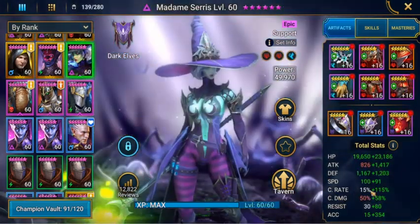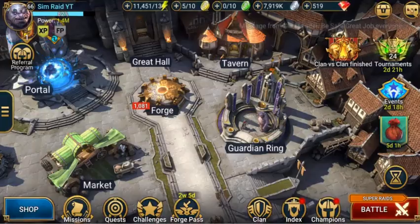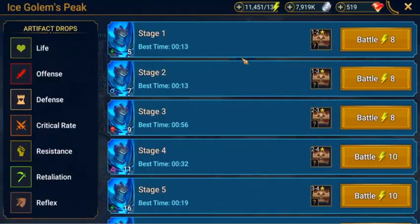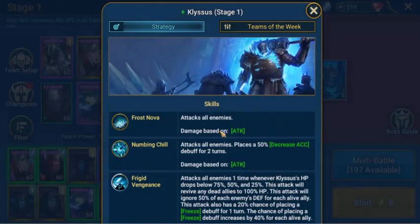Arbiter's masteries also have a lot of accuracy. So those are the five champions we'll be using in the team today in the Ice Golem dungeon. The Ice Golem mostly attacks all enemies — Frosting Over, Numbing Chill attacks all enemies and places 50% decreased accuracy, and Frigid Vengeance attacks all enemies.